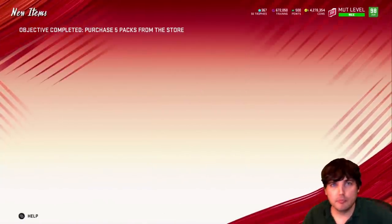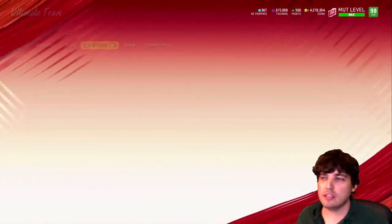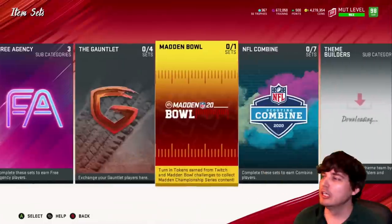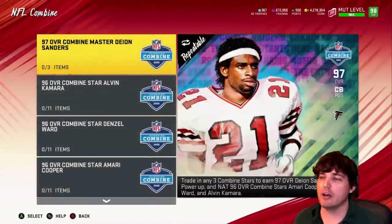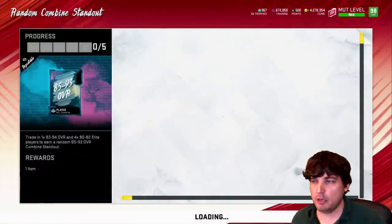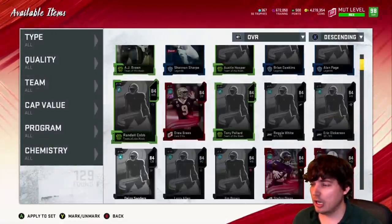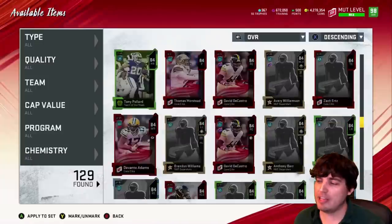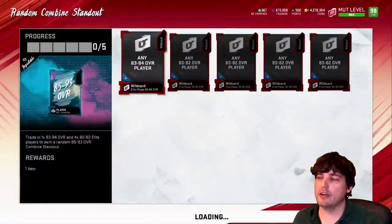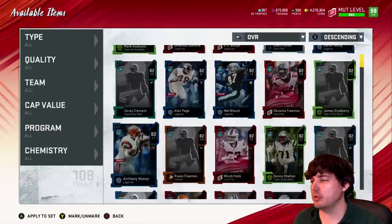So you open these packs, and once you get the 80 to 84s — or whatever's underneath — you put them into the Combine set. This is the one set I skipped this year so I'm not very familiar with it, but I'm glad they pointed this out. You take your 83 to 84 and four 80 to 82s and put them in this set. You could quick sell the 84s and only save the 83s — his thread goes through a lot of the math there which is an interesting read.